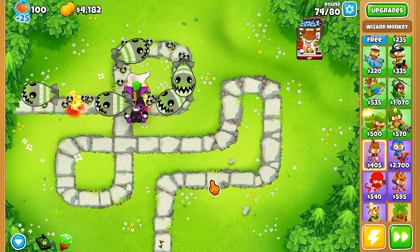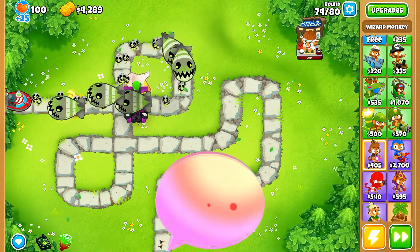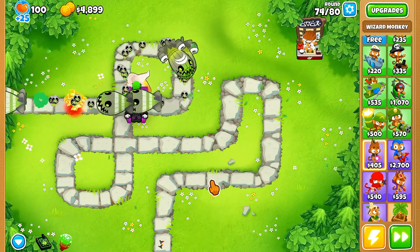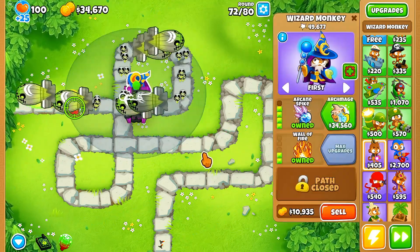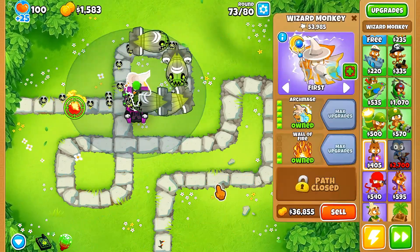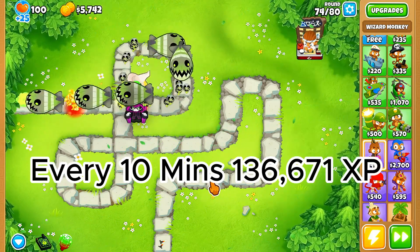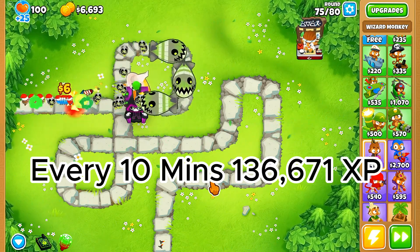If there are any other strategies or anything I missed, let me know in the comments below. To recap: use the 2 Wizard Monkey strategy on Monkey Meadow, earning 137,671 XP every 10 minutes. If you need 300,000 XP, it should only take you about half an hour to get the Paragon.